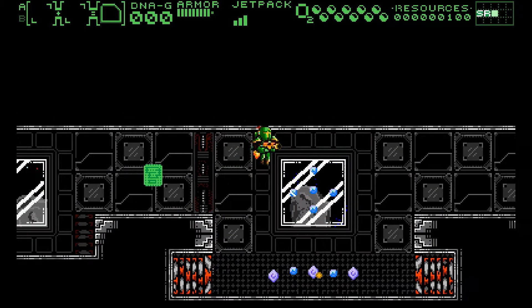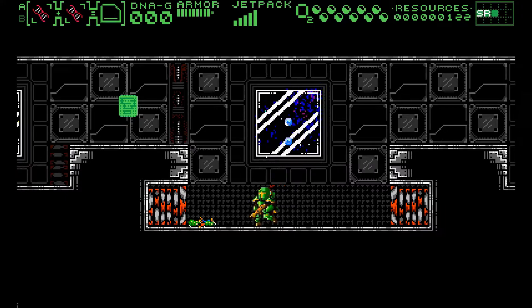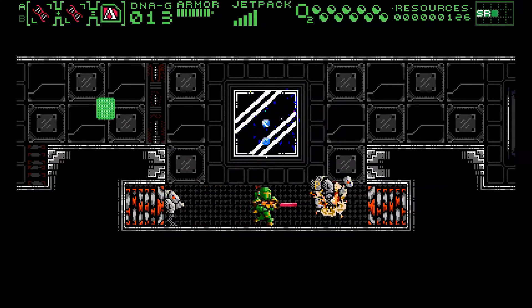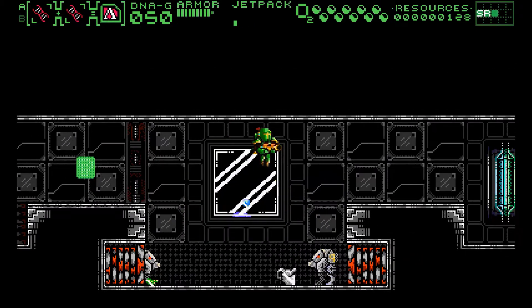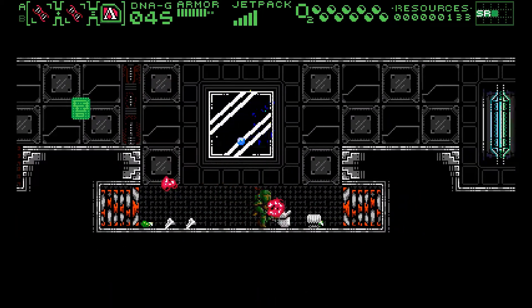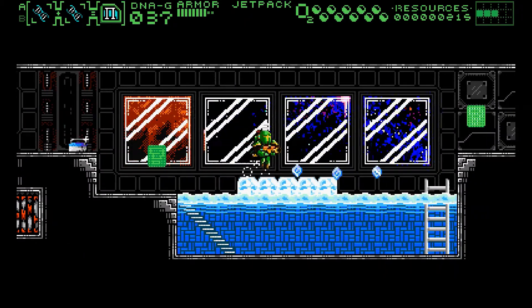One of the main hooks in the game is your weapon, named the DNA gun, which allows you to collect and combine DNA from defeated enemies. This does work like the system in Gunstar Heroes, where combining different colours of DNA will result in different weapons, such as two blues resulting in a freeze gun,